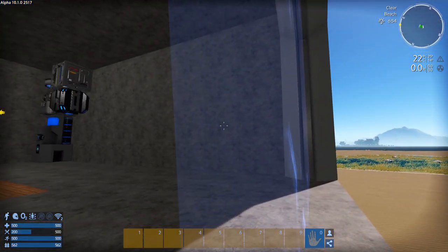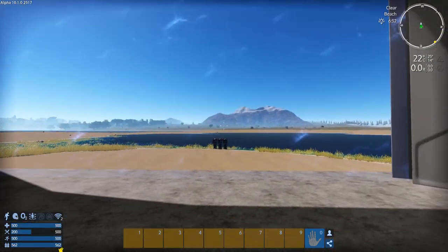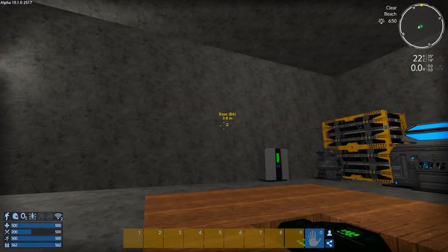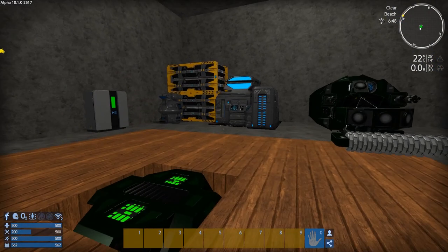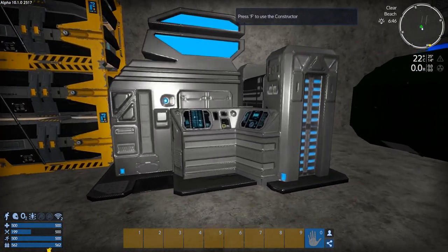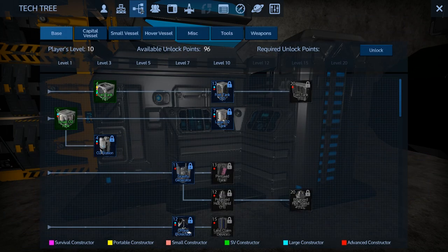Hey GTA fans, welcome back to another episode of Empyrean Galactic Survival. This is your host Zealot, and we are here today doing the Alpha 10 series. We're back — I just hit level 10 so I have 96 points to spend.